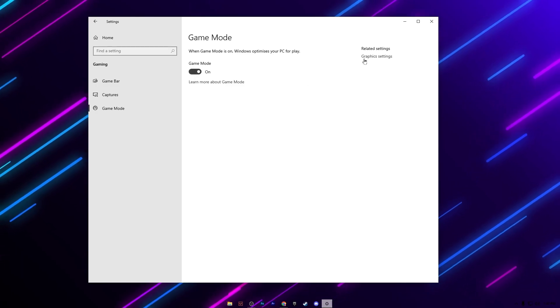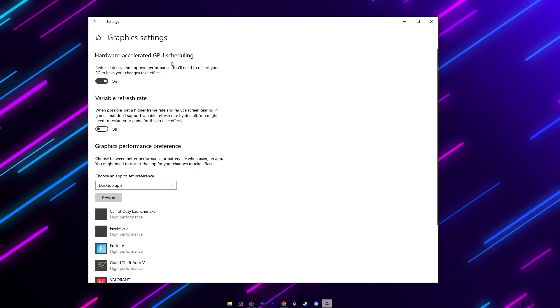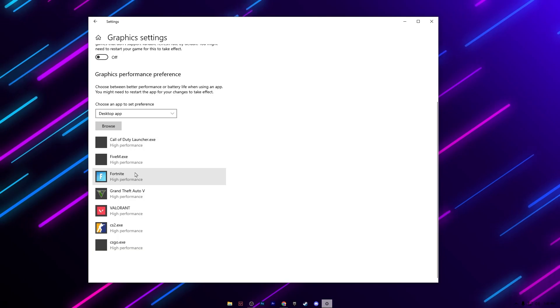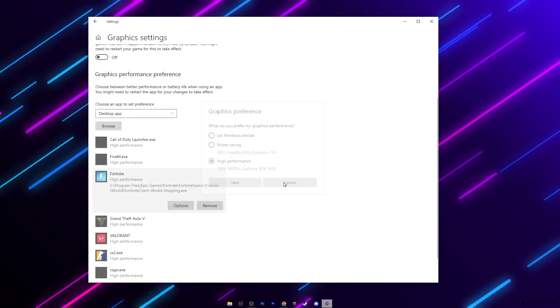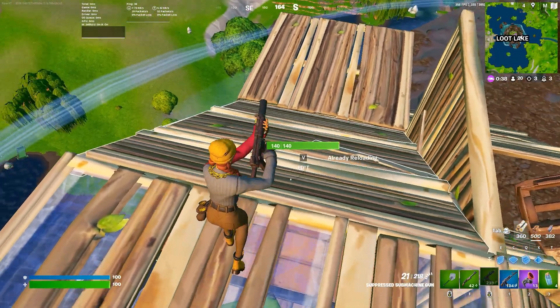In Graphics Settings, turn on Hardware-Accelerated GPU Scheduling. Then add your games — Fortnite, Valorant, GTA 5, or whichever you have — by clicking Browse and selecting the executable file. Go to Options and set each game to High Performance GPU mode. Apply these settings and you are done.